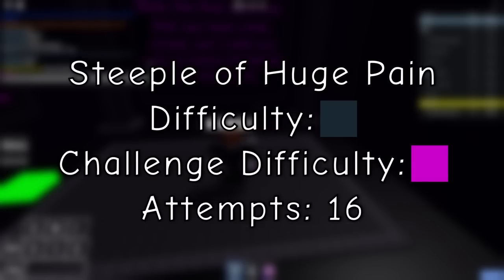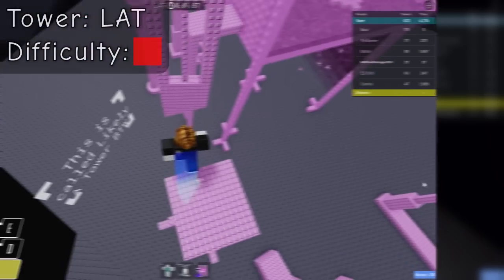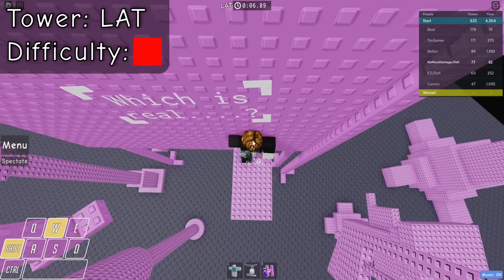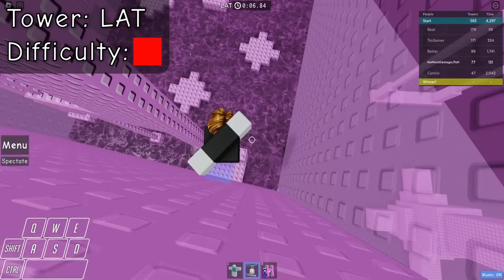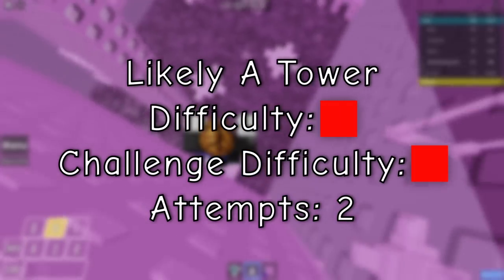That's the Steeple of Huge Pain done. Now the only huge pain in this steeple is the pain of failing the last jump. Likely Tower is technically not a missed tower, but I'll put it here because I don't know where else I could talk about it. This mini tower is not much different from normal, other than one heli clip you need to perform at the start. It's pretty cool if you ask me.